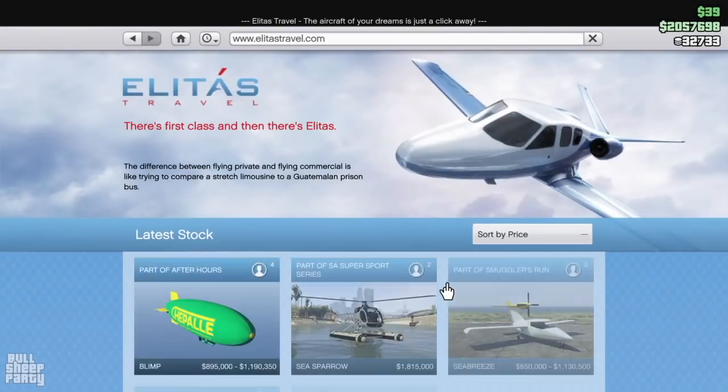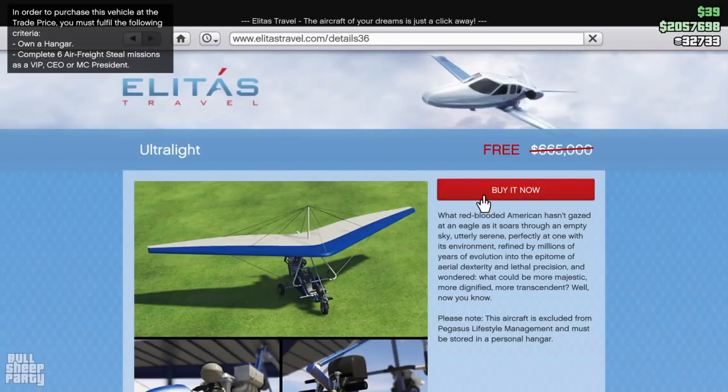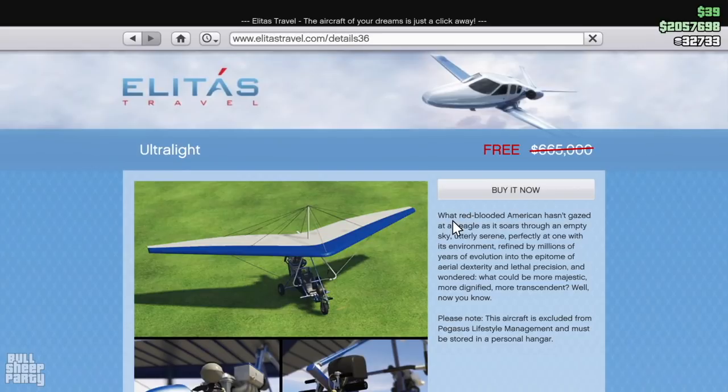Next up we go to a site that just doesn't get enough love anymore, and there we can find the Ultralight for free. And you can't really get any better than free.